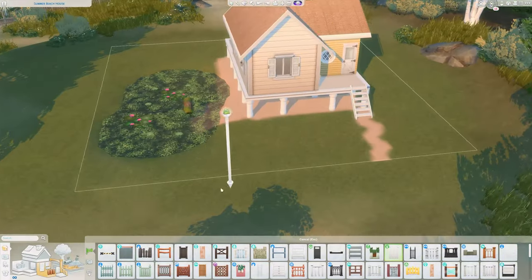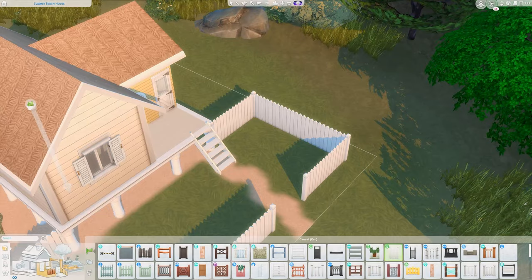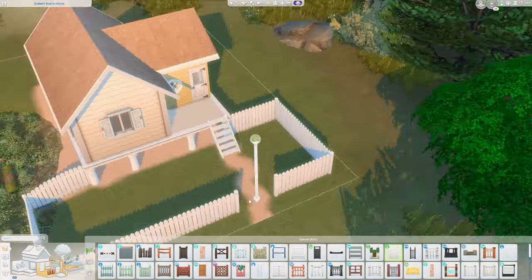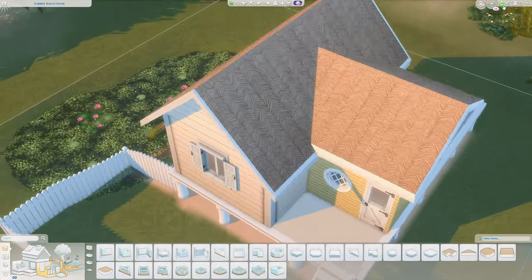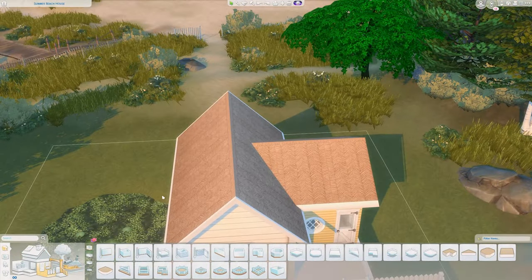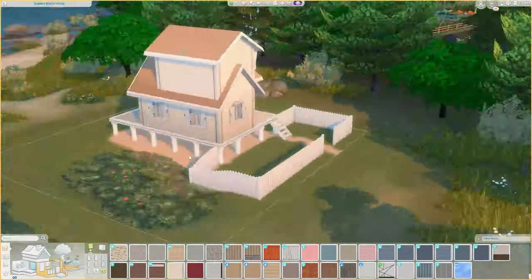I imagine that your sims would eat on the deck, though I'm not sure what your sims would do in the winter time in Brindleton Bay because it isn't like Sulani — it literally snows there. So maybe this would fit a little bit better as a rental lot, like a summer house, but it is really adorable and I adore it.